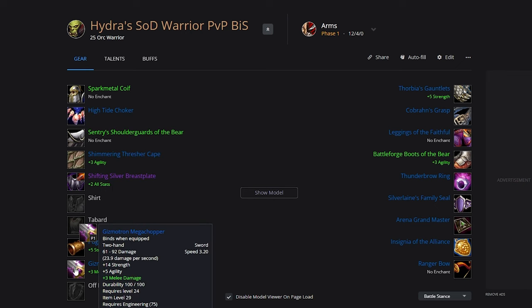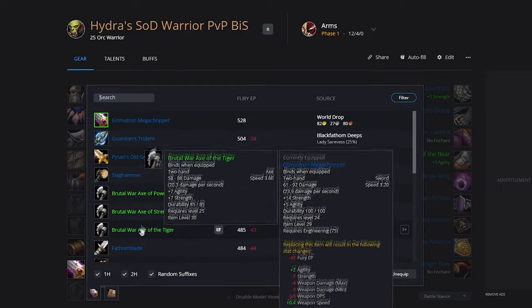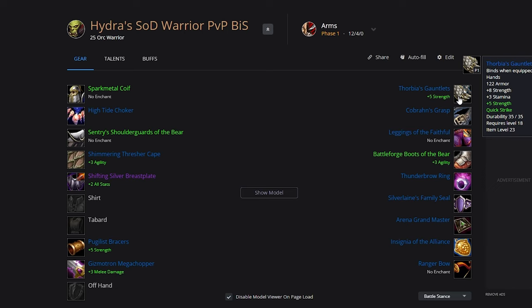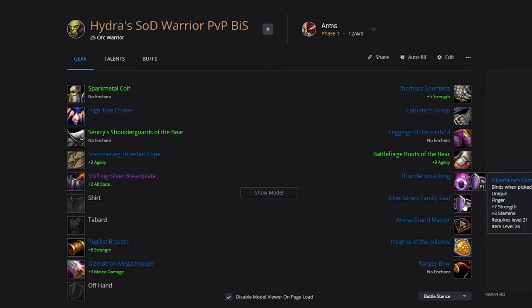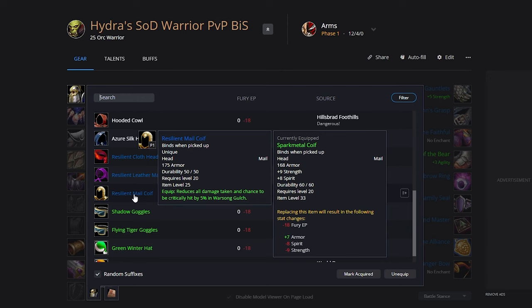Pugilus Braces, Gizmotron Mega Chopper — keep in mind this is insanely rare and there are a bunch of other options. You basically want a weapon that's over 3 speed with high top end damage. We've got Thorvia's Gauntlets, Cobran's Grasp, Leggings of the Faithful, Battleforge Boots of the Bear, Thunderbrow Ring, Silver Lane's Family Seal, Arena Grandmaster Insignia, and Ranger Bow. Keep in mind you can swap out the helm in Warsong Gulch for the Resilient Male Core.